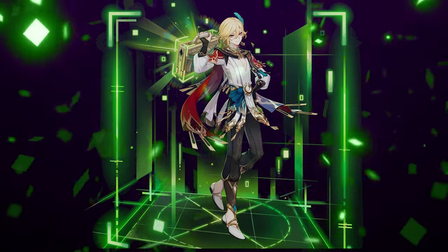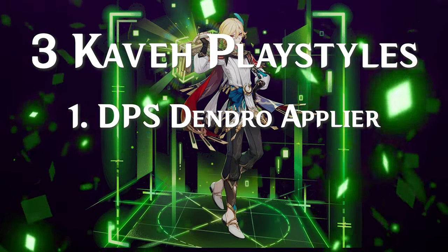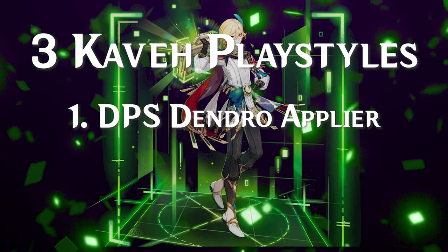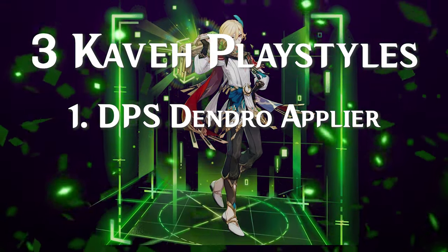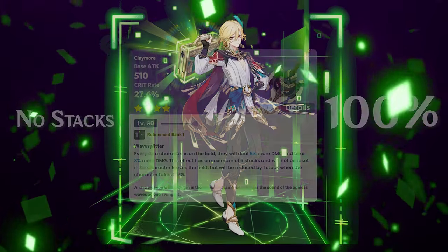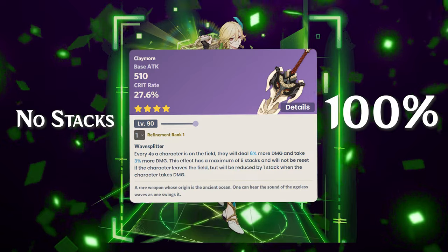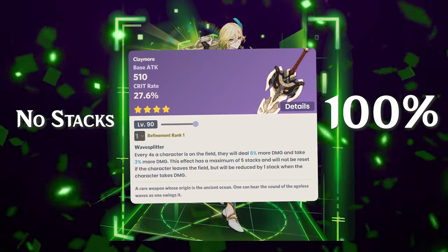The first weapon comparison is Kaveh as the dendro driver for your team — a lot of damage, but not necessarily taking ownership of bloom-related reactions. The serpent spine will be the baseline here at 100%. The reason we use it is that in a bloom team there's a lot of self-damage going on.